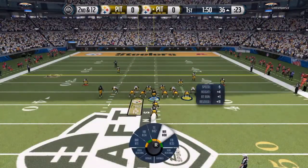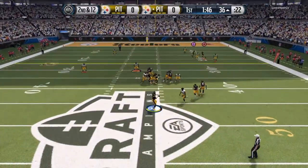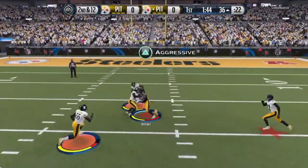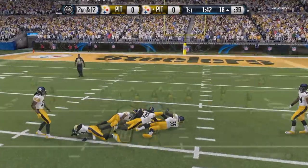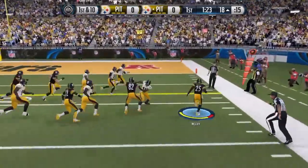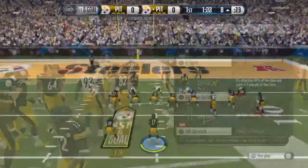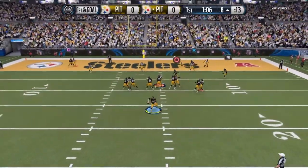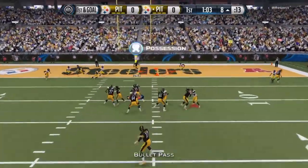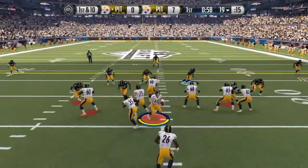We get a nice little pass right there. In this Draft Champions squad, my wide receiver core was amazing — I get a nice little pass to Dez Bryant. My wide receivers are Dez Bryant and Julio Jones, and my quarterback is Super Bowl Brock Osweiler, which is a beast in my opinion. Shady McCoy is a good gold running back.